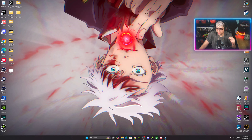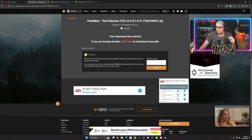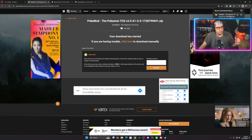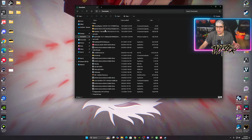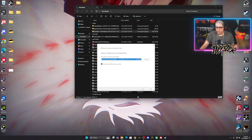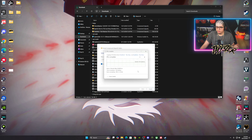Now let's wait for the main mod to finish downloading — it'll take about three minutes since it's a larger file. Once it's done, you'll see the Pokémon TCG 3.5 file in your Downloads. Extract that one too — it'll take a little longer because there are 576 items inside.